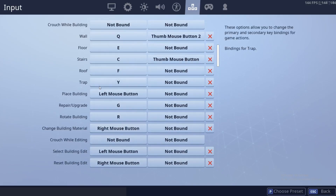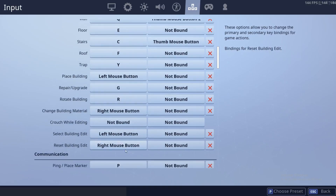Change building material — this means when you have your build menu out, you can change what material you're using, like wood, brick, or metal. Select building edit I have as left mouse button. Reset is right mouse button.